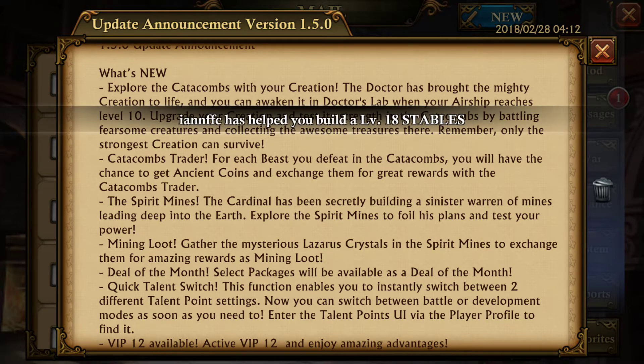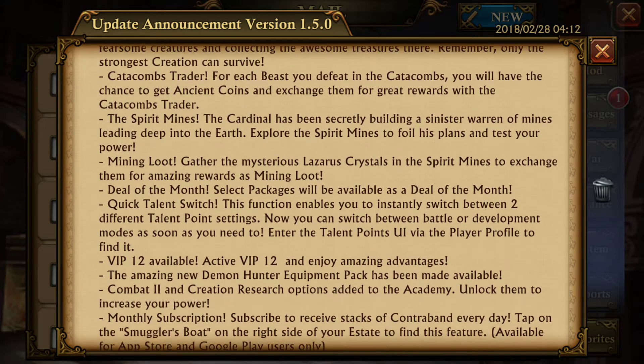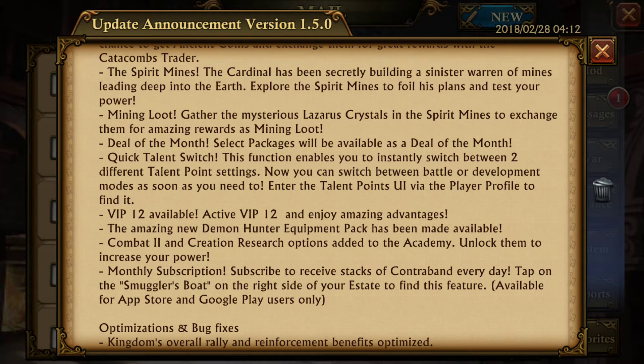We've also got the Trader from the ancient coins you earn from the Catacombs. We've got Spirit Mines, which is basically attacking a giant monster using an army given to you to collect spirit or Lazarus crystals. They've also got some new deals — a deal of the month, which will be going quickly. VIP 12 is guessing that comes with the 5th of March.